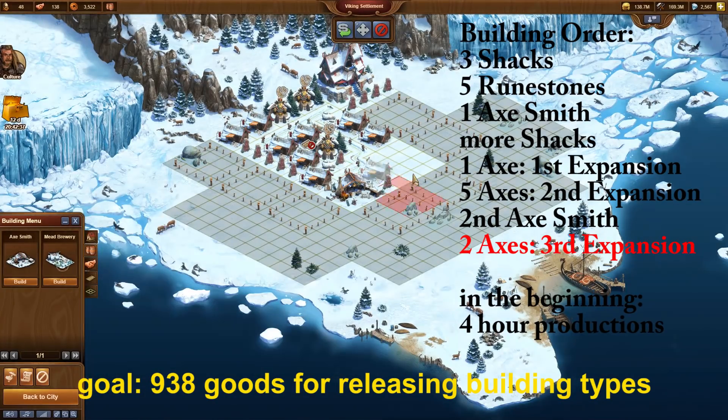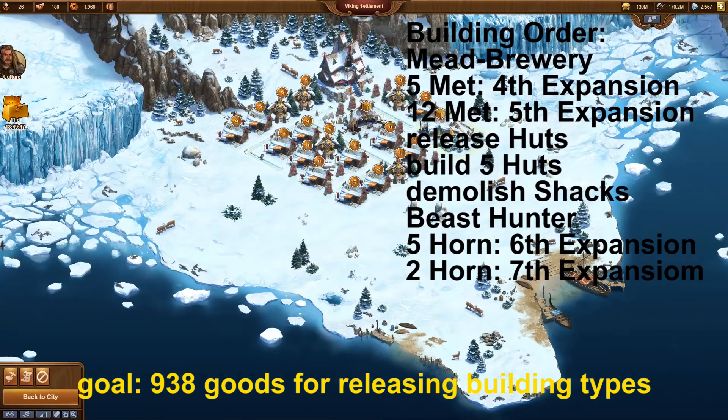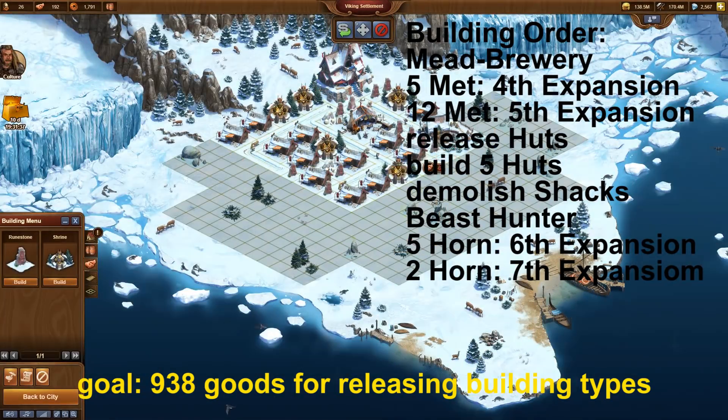The required goods will be different every time. One village needs more wool but less excess; others need extremely more mead. Every new village is a new challenge.